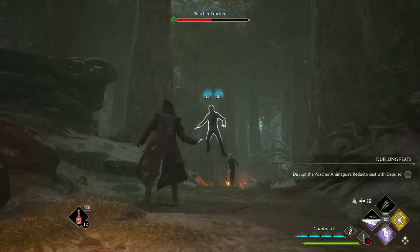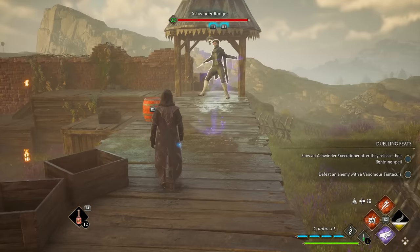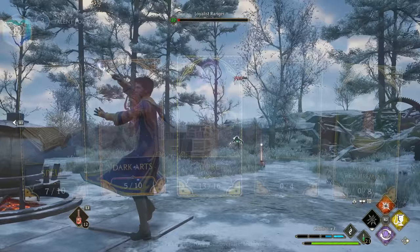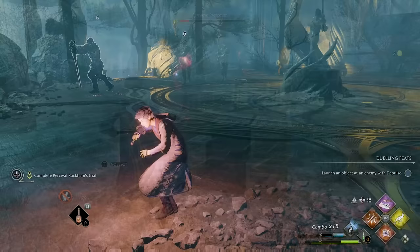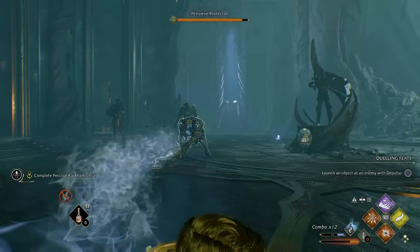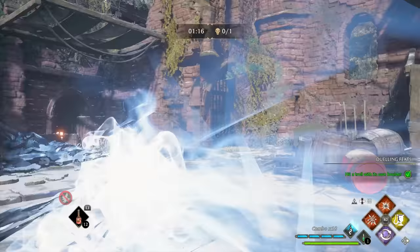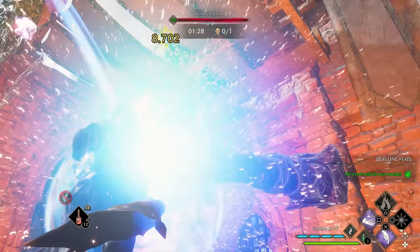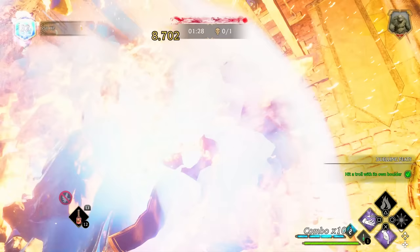Even though Expelliarmus is the weakest red damage spell, it can disarm enemies, and when combined with the Ancient Magic Throw Expertise talent it becomes very strong — you disarm an enemy then follow up with R1 to throw their weapon back at them. This is particularly useful against Pensive Guardians who carry clubs, axes and swords, and Goblin Rangers and Warriors whose crossbows and axes you can use against them. Also, damage multipliers like Glacius can be stacked with others like the stun state — so if you've baited a troll into stunning itself against a wall, you can also freeze it and follow up with Incendio for truly insane damage.